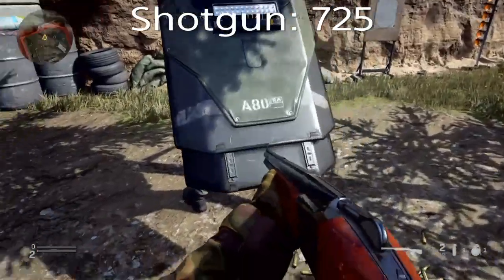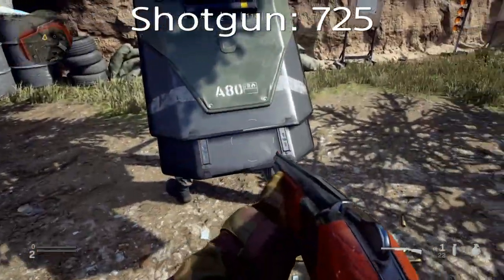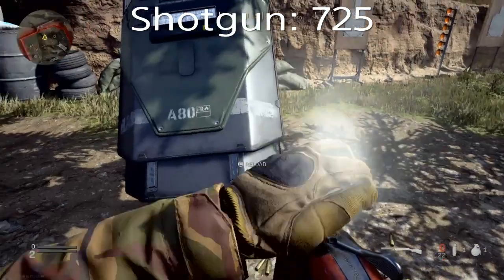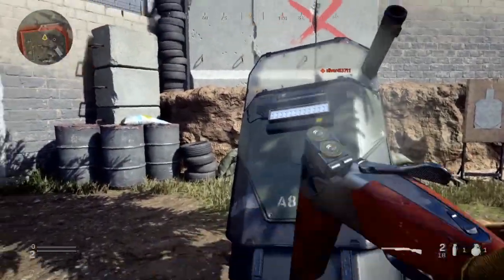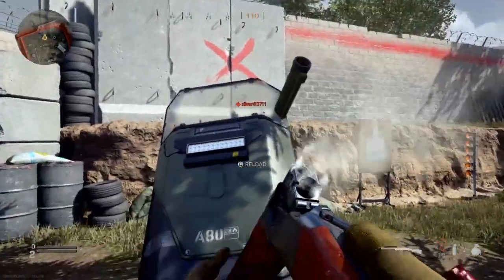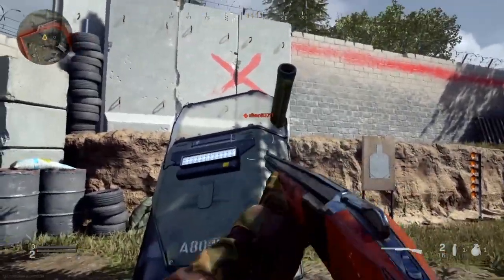The next gun is the 725 Olympia shotgun and I am shooting — nothing is happening. It's crazy, I would think that it would do something to the shield, but nothing at all happens.